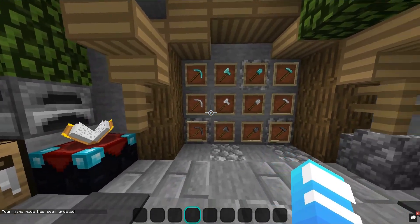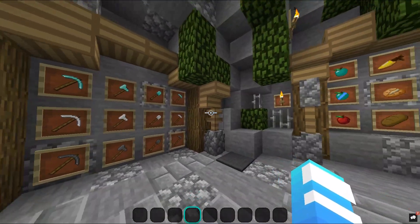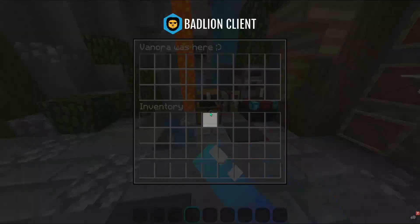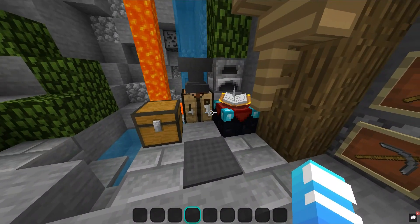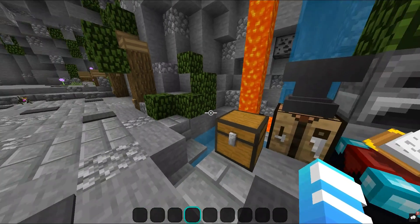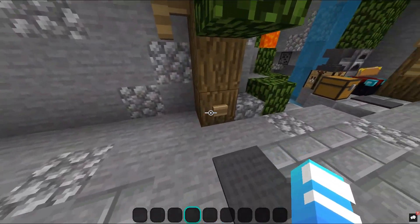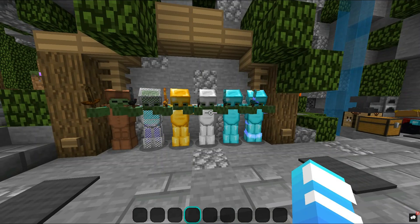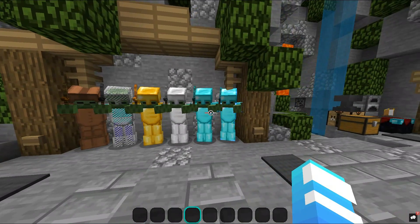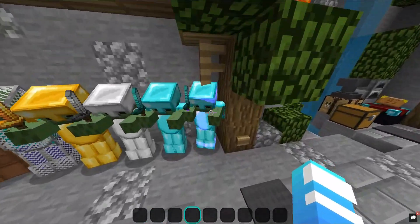These are the normal tools you get in Minecraft — good old stuff, for you survival players. There's the chest, enchanted table, furnace, lava, and water. This is what the diamond looks like enchanted and non-enchanted — really clean, like a default color but it looks so clean. I love this.